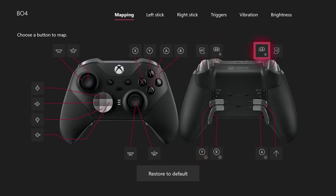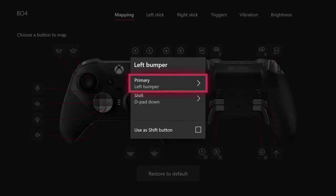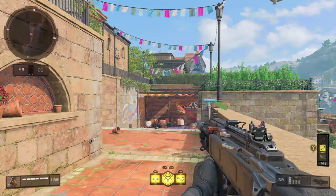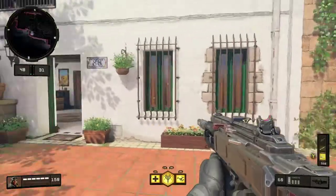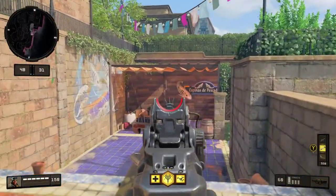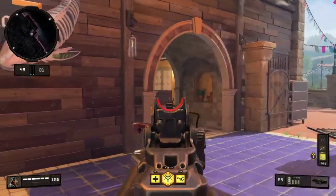I'm using LB and RB to switch between killstreaks while holding shift mode. Holding shift and pressing RB does D-pad up, and holding shift and pressing LB does D-pad down. So if we go back to the Black Ops 4 menu, holding shift and pressing LB or RB lets me cycle down or up through killstreaks — like to the UAV — while still able to move and aim down sights.